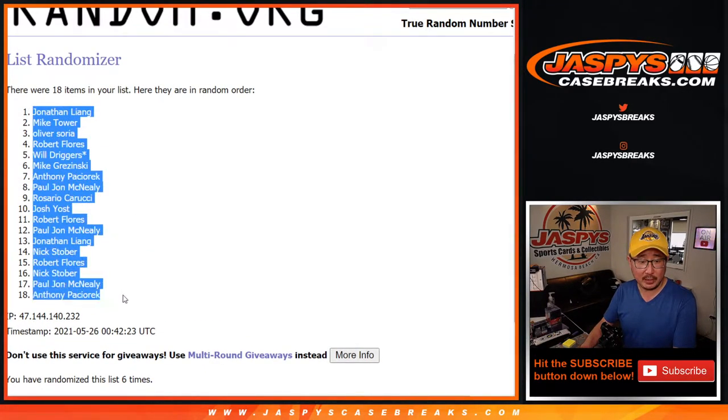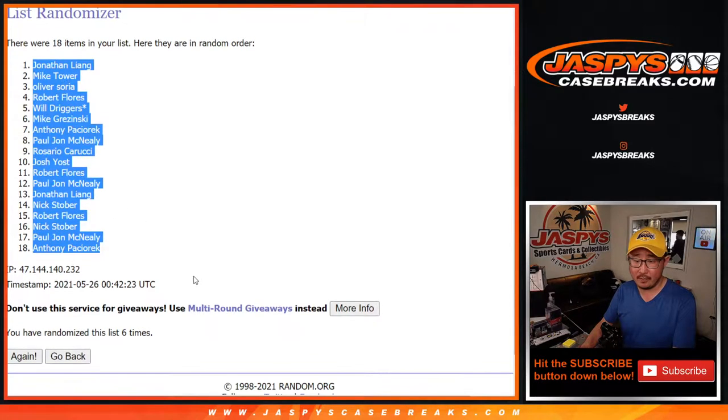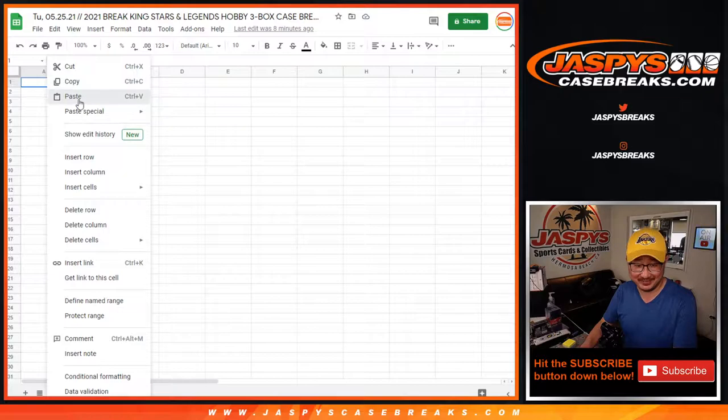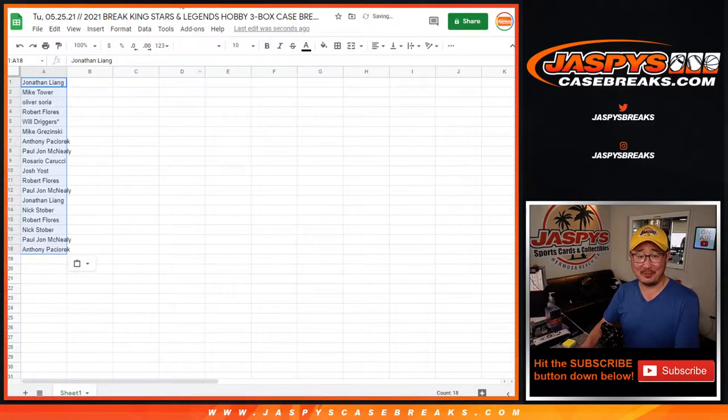After six times, we've got Jonathan down to Anthony.